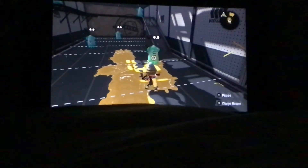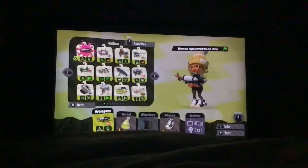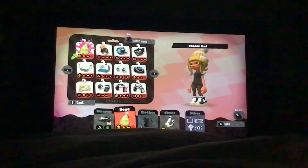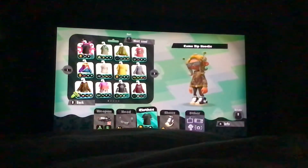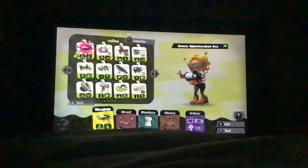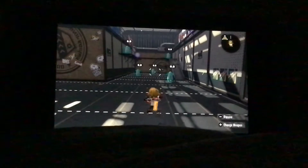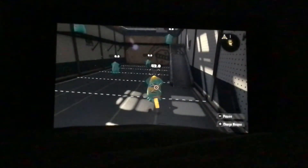48.9 damage per hit with a K-Pro with MPU — that's two slots. Now I'm just gonna put on what I had on before and test it again. We got 48.9 damage with MPU, and without MPU it's just 42.